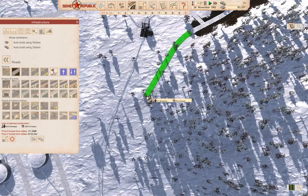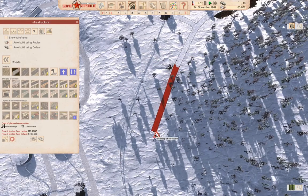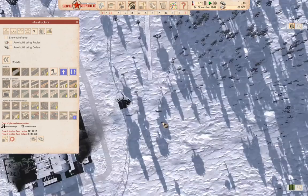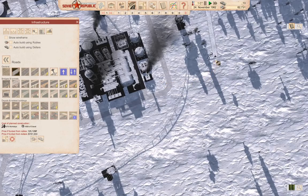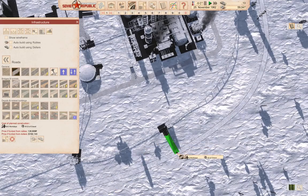Come down this way, connect. We can come this way, and we can come down here — that can connect. We'll run a road around the pipeline, kind of like this and like this.